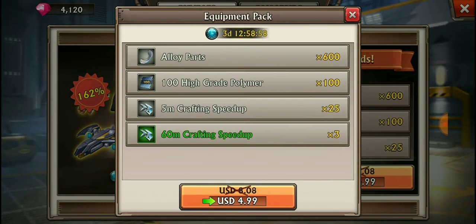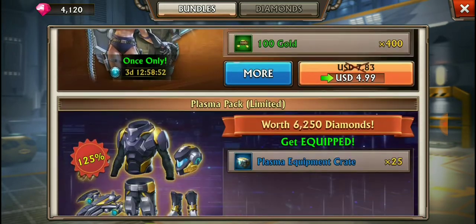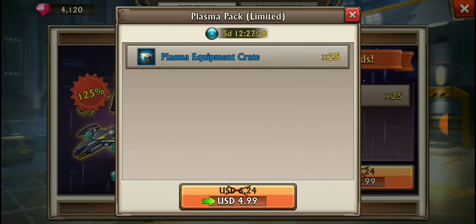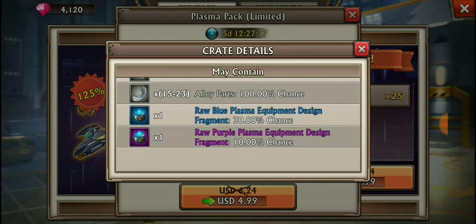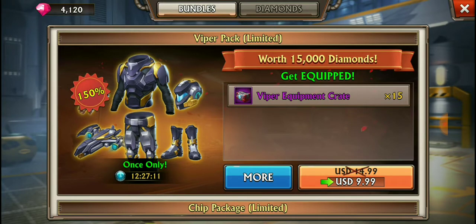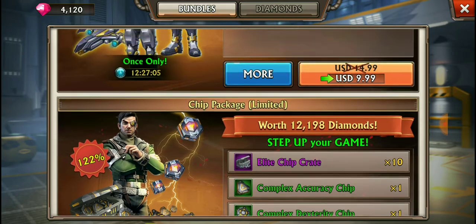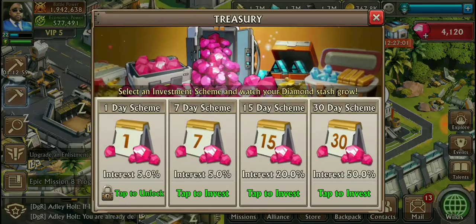Alloy parts are five bucks. Let's see what it has - it doesn't have much. Alloy parts would help out honestly, but I actually want to buy some gear. Let's see - plasma equipment crate. It contains equipment materials plus a chance to obtain raw blue, purple, or orange plasma equipment design. Chance to earn doesn't mean we're gonna get it - I need a guarantee. If someone's bought these, let me know in the comments so I can see if it's worth it. I'll spend five or ten dollars, but not more than that.